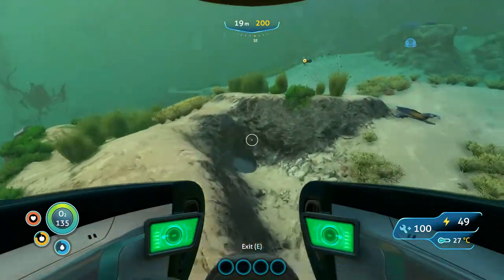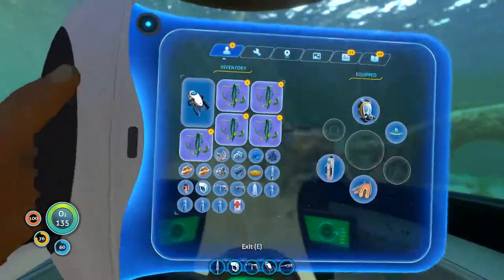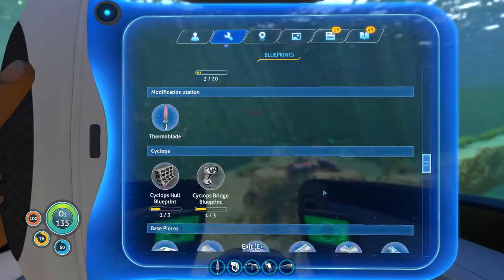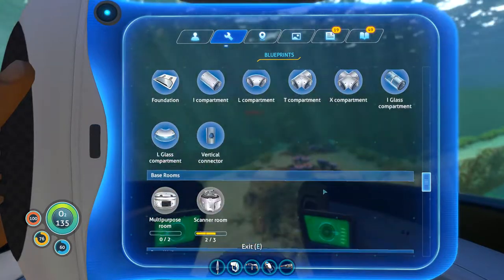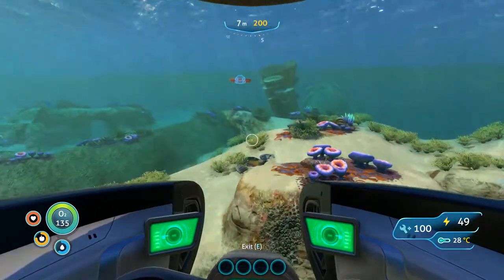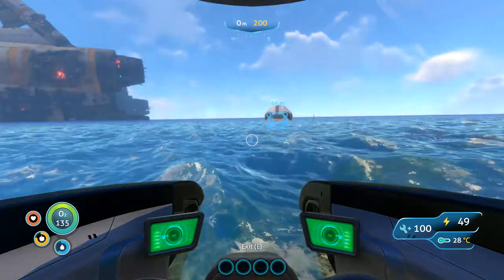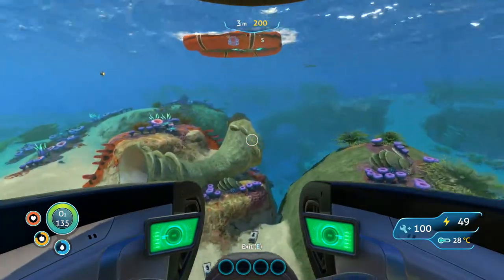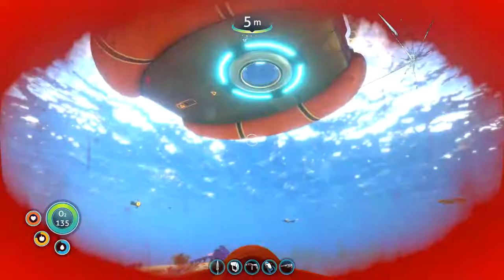I don't want to just swim around in circles looking for it — you can actually use the scanner room to find the thermal vent, so I just want to plop one down, find a good thermal vent, take it apart, and build close to it. That's why I want to get some habitat building done. I actually don't even know if I have all the parts for the scanner room, but I imagine I do.